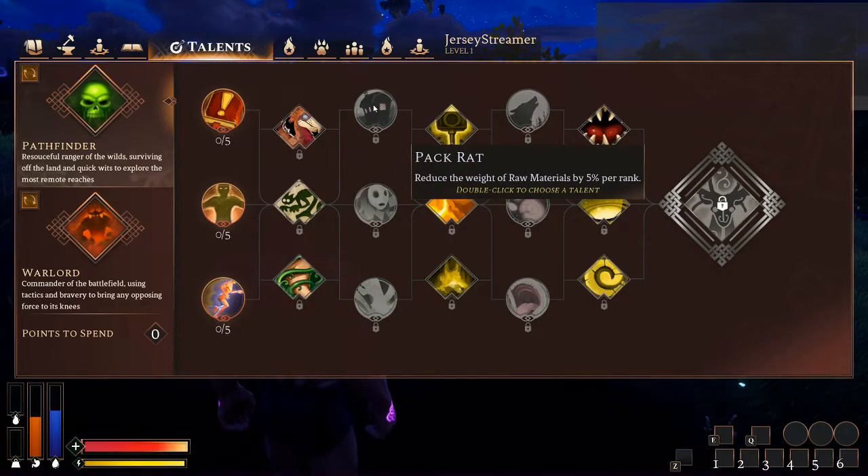Next tier — Pack Rat — reduce the weight of raw materials by 5% per rank. You're looking at a 25% reduction in the weight of raw materials at max rank. This is ridiculous — pairs really well with other weight reduction and carry weight increasing abilities. Especially if you're a farmer going out harvesting stuff, you've got to take this. The heat and cold resistance talent increases resistance by 5% per rank — useful depending on how often you're dealing with those conditions. If you're wearing armor that isn't environment-friendly and going into those places all the time, you probably want to take this.